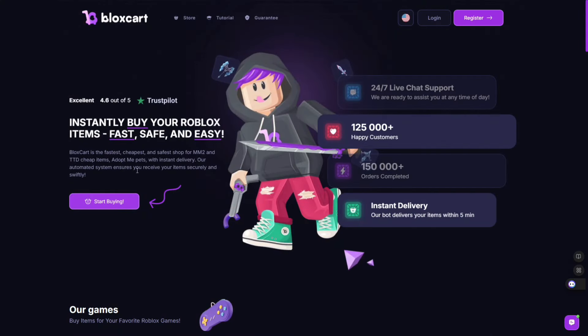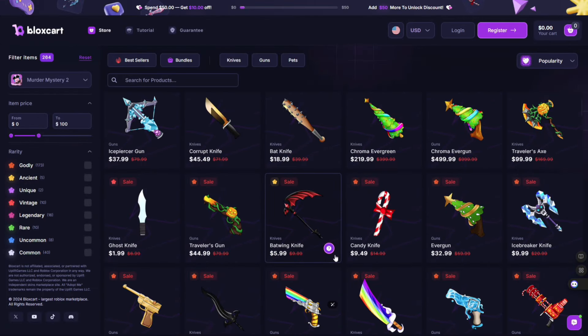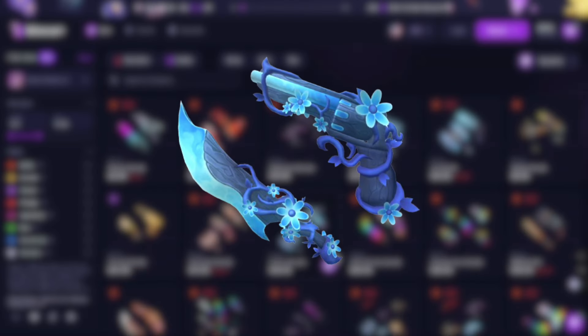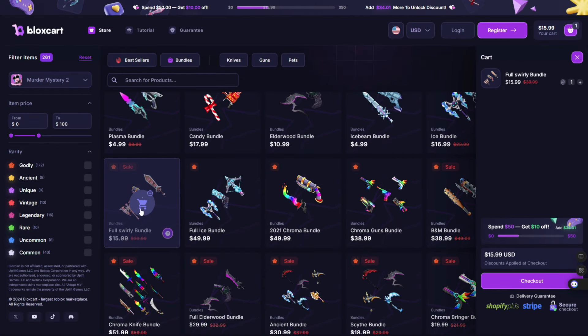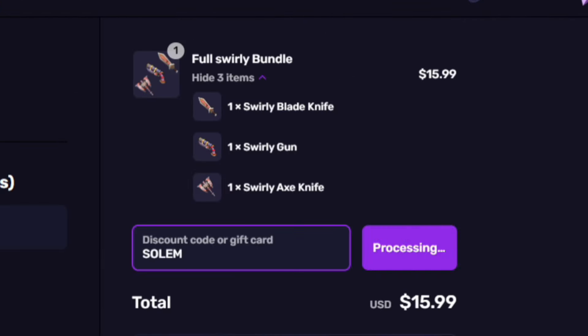Do you want cheap Murder Mystery 2 godlies? Then check out BloxCard.com. BloxCard is a Roblox shop which sells cheap Murder Mystery 2 godlies. I use BloxCard myself to get my godlies and I have never been scammed. They have an automated delivery system which delivers your items within minutes of purchase. Simply click on an item, go to the cart, and click proceed to payment. Use my coupon code SOLEM for 10% discount at checkout.